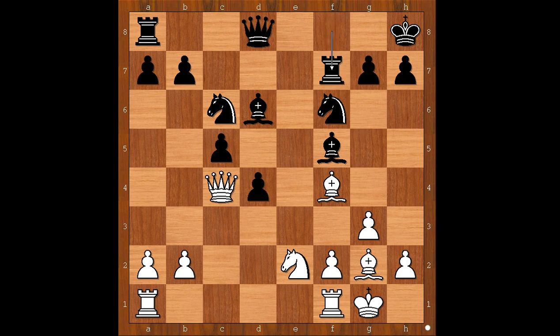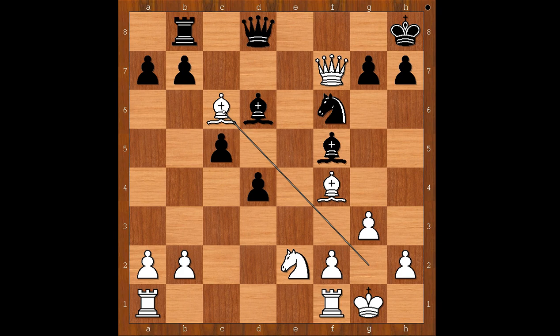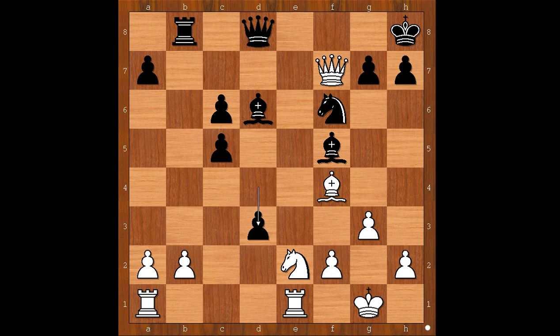Rook takes on f7 was played. Queen takes on f7. Rook to b8 defending the pawn on b7. Bishop takes on c6, b takes on c6. Rook from f to e1. D3 attacking the knight — a pawn with a dream, a big dream. Not just to take the knight, but to reach the d1 square.